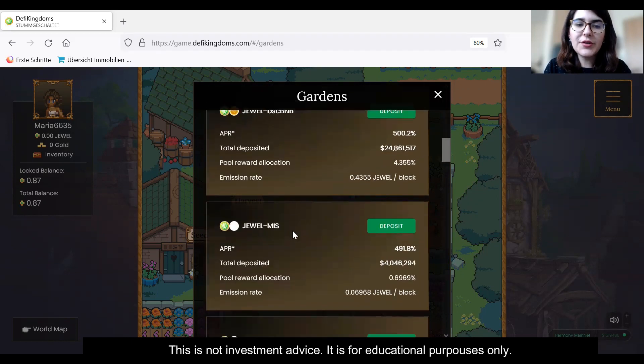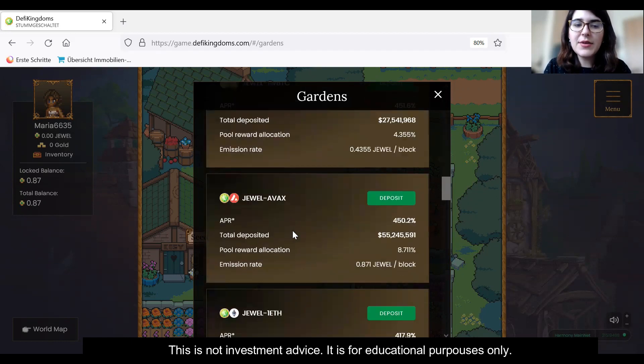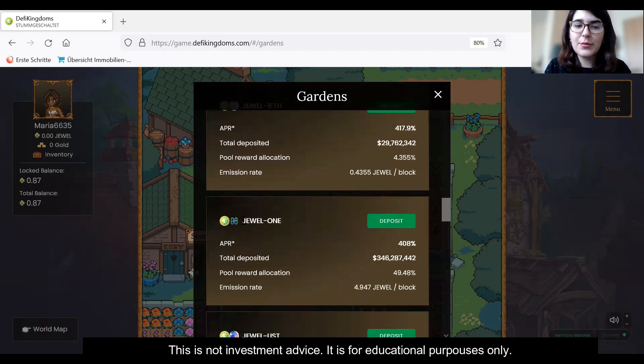When we go forward and scroll down, you can see for example JEWEL-ONE. This is another liquidity pool which consists of the token JEWEL — the token of the game — and token ONE, which is the token of the blockchain on which the game is played. In order to provide liquidity into this pool, a liquidity provider has to provide an equal amount of both of the pool's tokens.